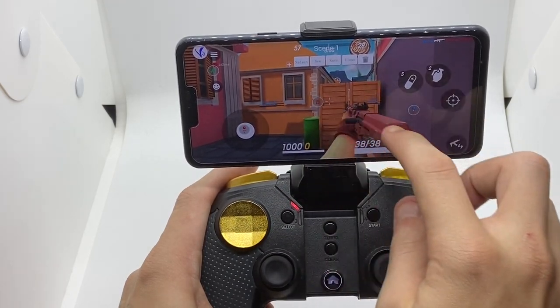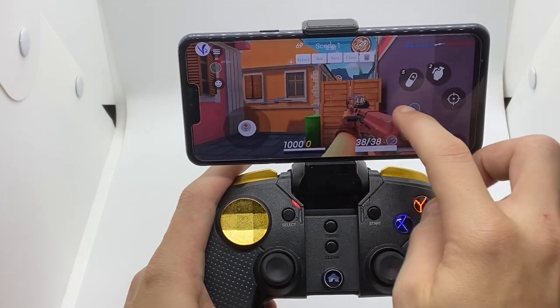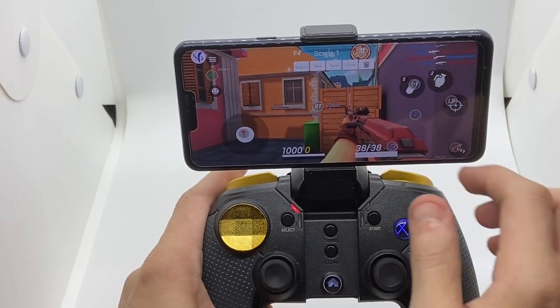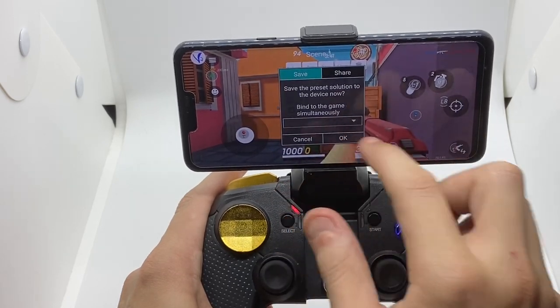Reload at this one — I don't use this other one, it doesn't work for me correctly. For aiming, this one and this one. Then press Save — there you go.